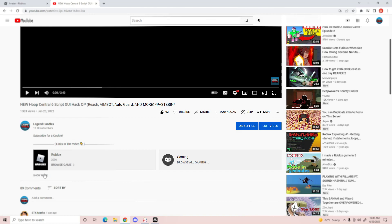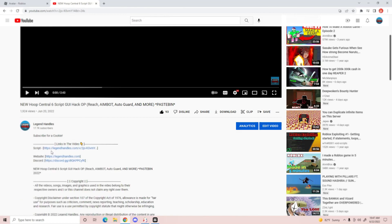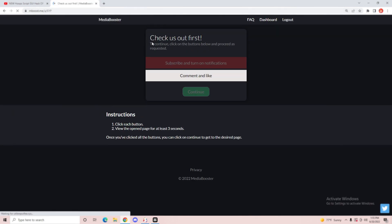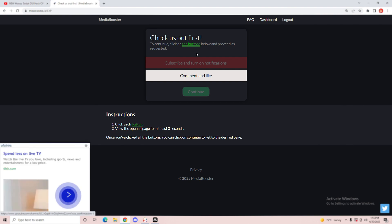If you need help getting my scripts, I'm going to be showing you, so you just want to press show more, then the website. Actually taking my website, you just want to press this. If it downloads anything, just delete it. There you go, you're there, now you just have to sub it.